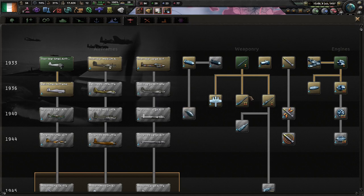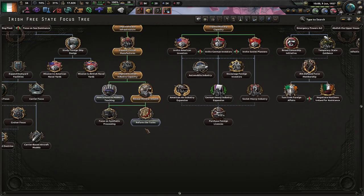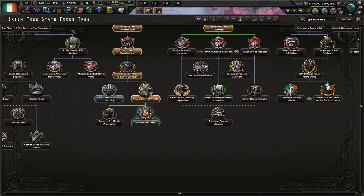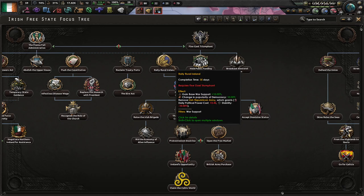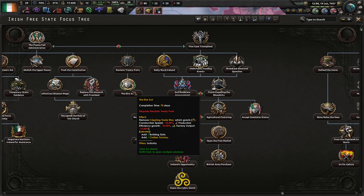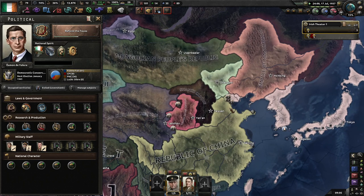This will start with some better planes because we're going to need them. This is like 70 days so probably two months. The main reason I want to have the time available is so I can immediately go into this to get rid of that annoying debuff, and then get this to get rid of another debuff, so I can start building things better and quicker.